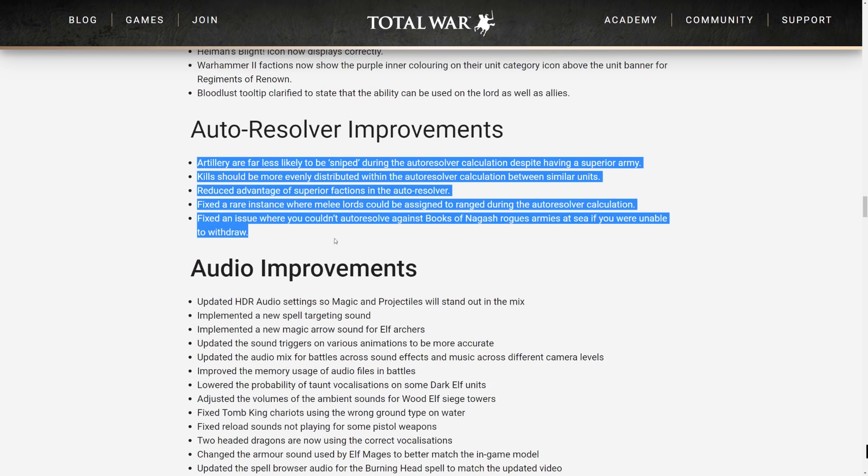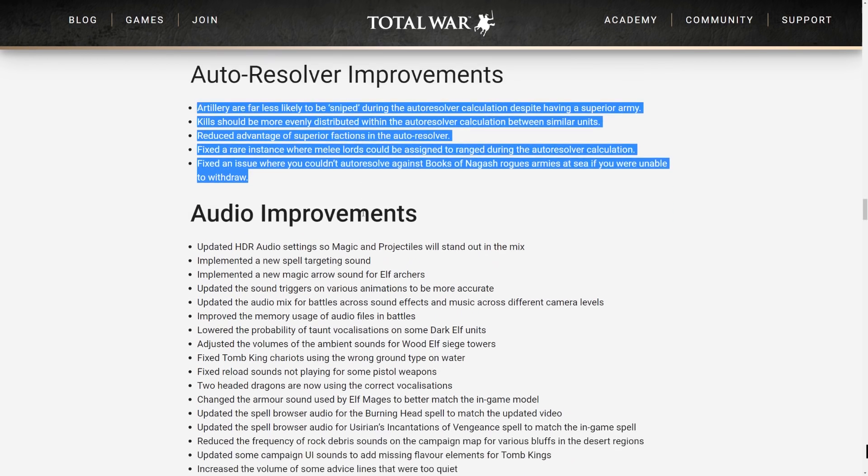Auto-resolver improvements are pretty huge. It makes auto-resolve less of a situation where all your important characters get killed and your artillery gets sniped. The reduced advantage of superior factions in auto-resolve, fixed a rare instance where melee lords were assigned to range in auto-resolver calculations, and fixed an issue where you couldn't auto-resolve against Books of Nagash rogue armies at sea if you were unable to withdraw.